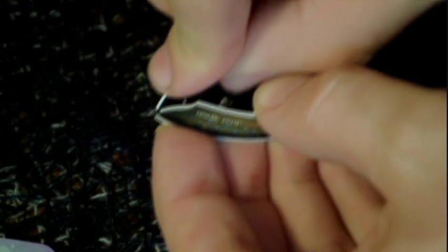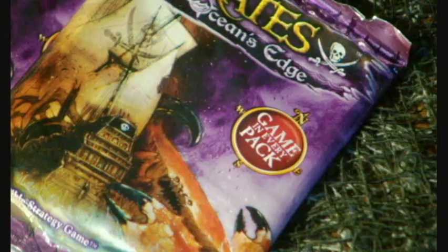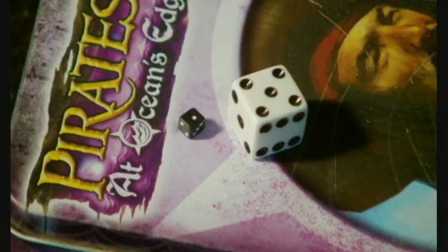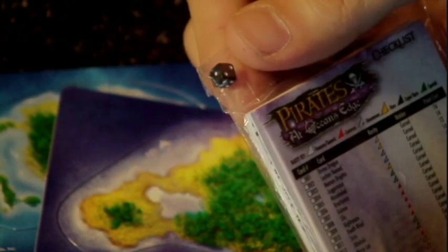Just pop them out, piece them together, and you're ready for adventures on the high seas. It says a game in every pack, and sure enough, it nearly comes with everything it takes to play a game: ships, crewmen, islands, and treasure. They even give you a wee little die to play the game right out of the packaging.